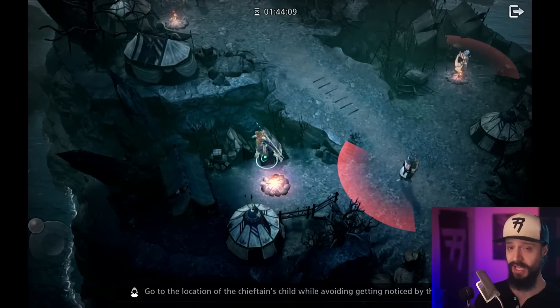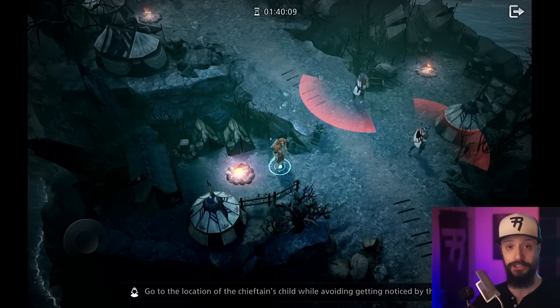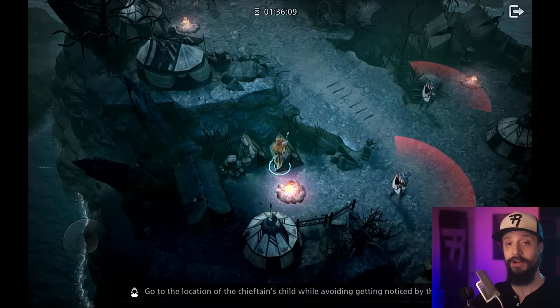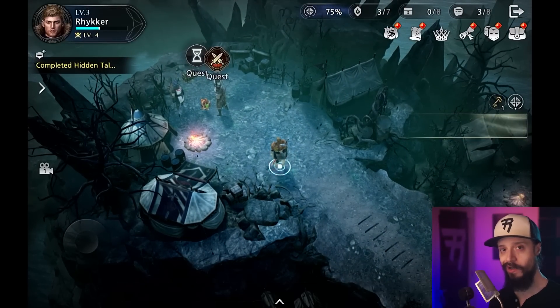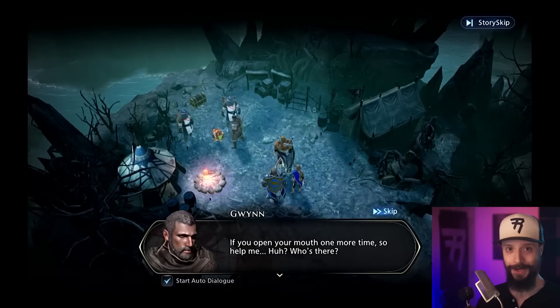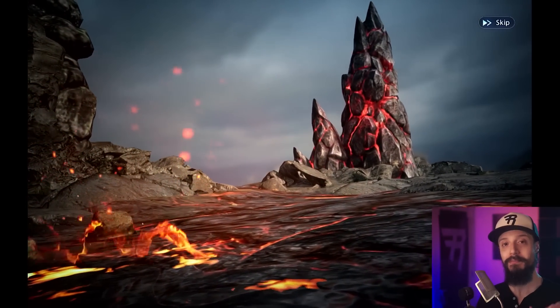You might have previously heard of this game under its working title of Project Knights, but now at GDC it just had its official title revealed as King Arthur Legends Rise. King Arthur Legends Rise is a turn-based, squad-based collection RPG that takes place in Arthurian times, so you get to meet a lot of familiar characters from the Arthurian mythos.